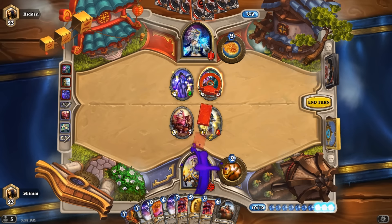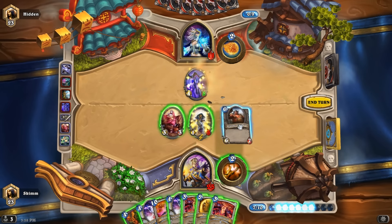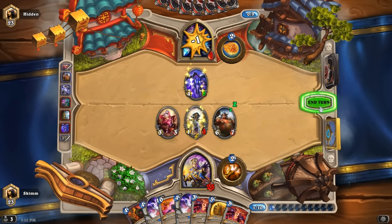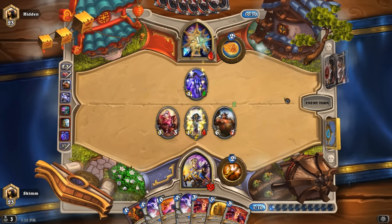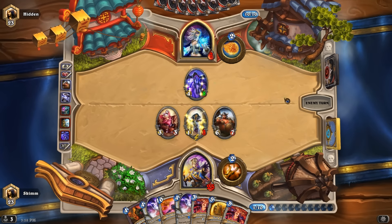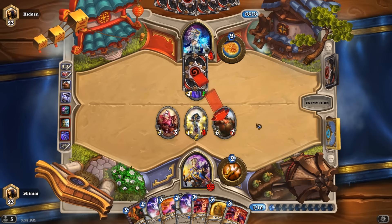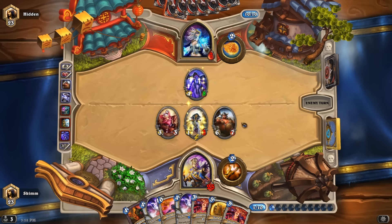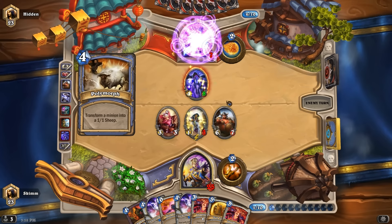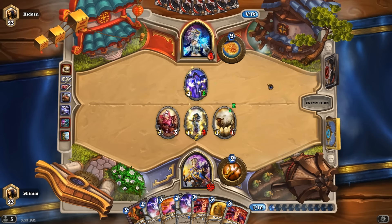Boulderfist and face. So you've got to answer something now before next turn, because I have a couple different ways I can kill you. Including doing this one — if I had to, I could attack first and then use that. Polymorph? I still have mind control. Can I still kill you? I still have lethal unless you kill something.